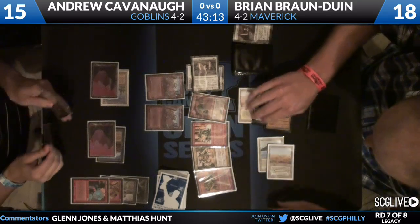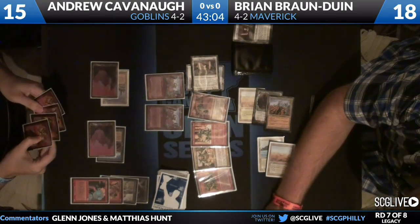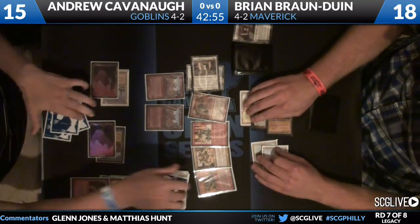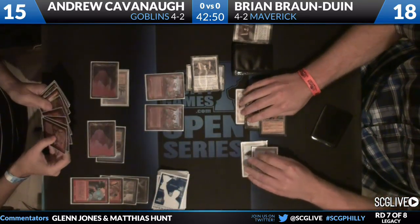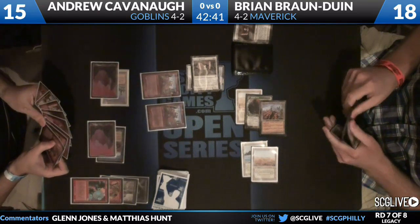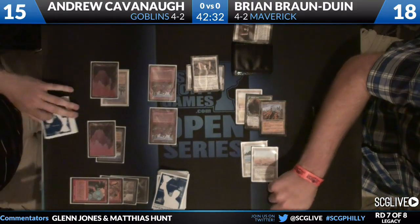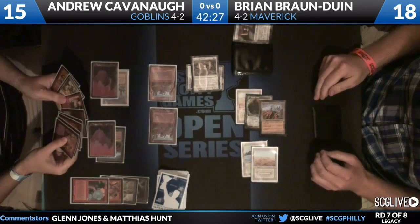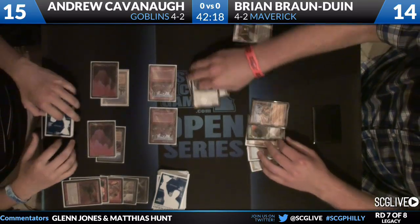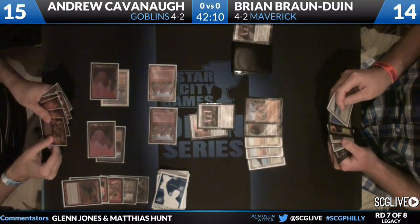Andrew Cavanaugh hits another insane Goblin Ringleader — this one draws four cards: Wort Boggart Auntie, Siege-Gang Commander, Goblin Tinkerer, and Mog War Marshal. All certainly live-ish. The problem is Brian has basically double Abyss in play and draws a card every time he connects. Andrew doesn't have another land though — he has eight cards and has to discard. He's doing a double splash: white for Thalia out of the board, and black for Warren Weirding and more importantly Wort Boggart-Auntie. The discard is Mog War Marshal.